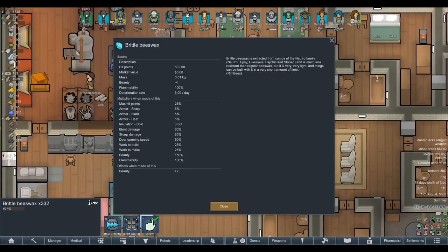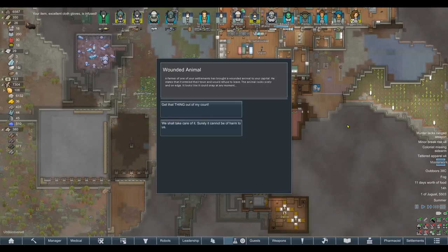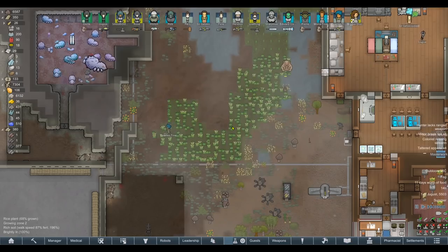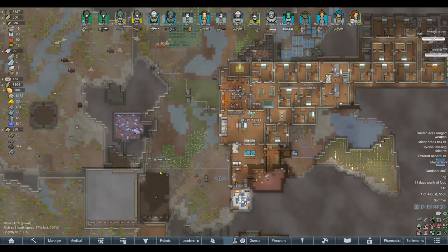We're building brittle beeswax — very light and quick to build, gives plus two beauty. So last time this happened we got given Muffin. We shall take care of it — surely it cannot be of harm to us. The animal remains calm; your colonist guides it in without issue. What have you given me this time?